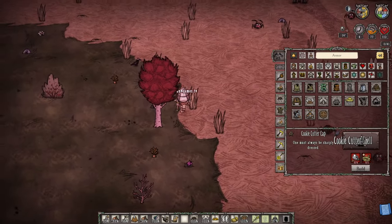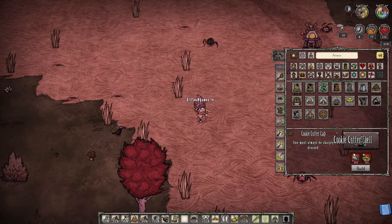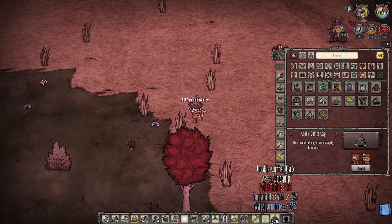If you don't know what cookie cutters are, you can find them out at sea by going out there and finding them. You want to get the cookie cutter shells, then use a rope and you can make yourself a cookie cutter helmet.